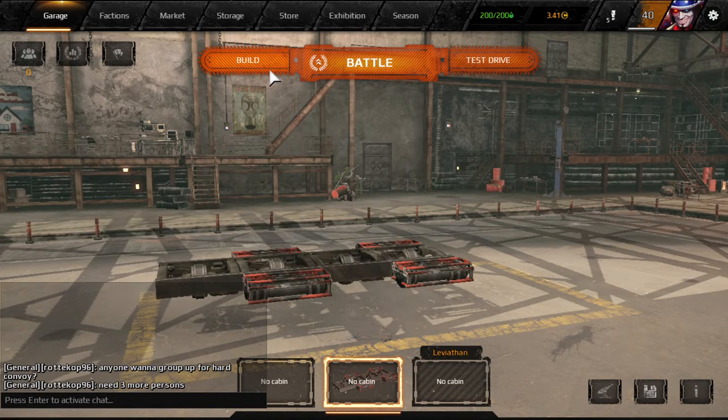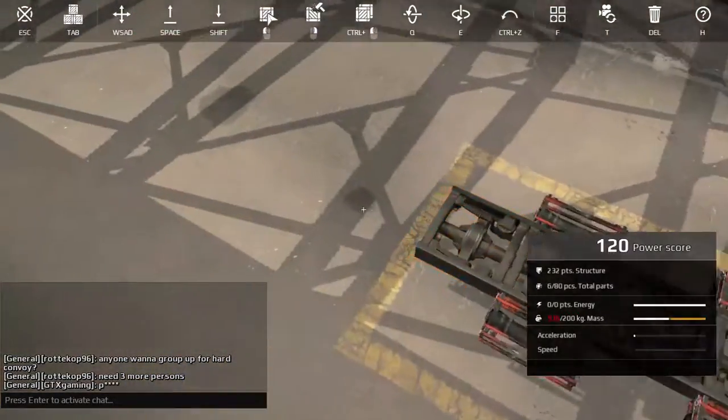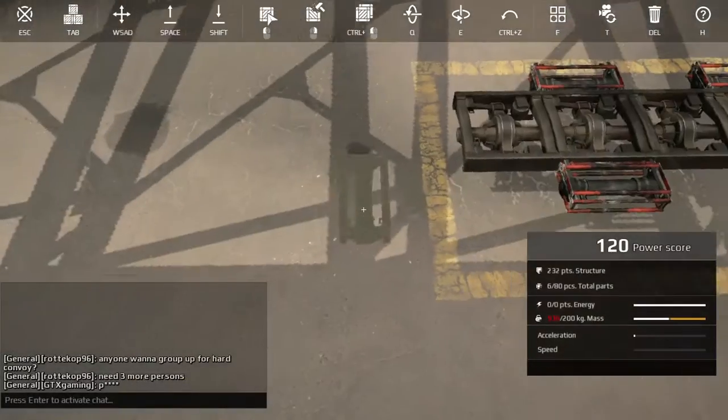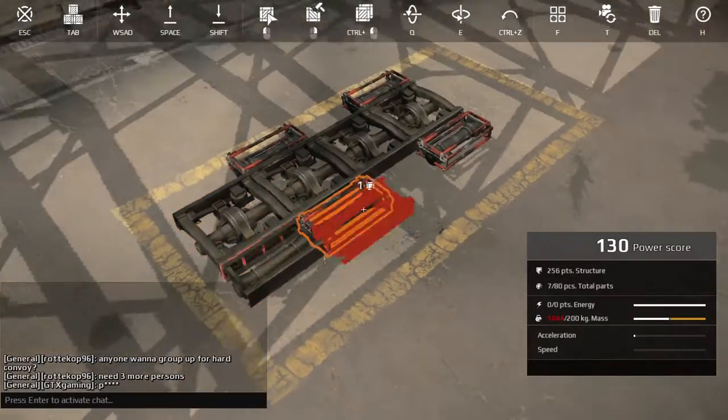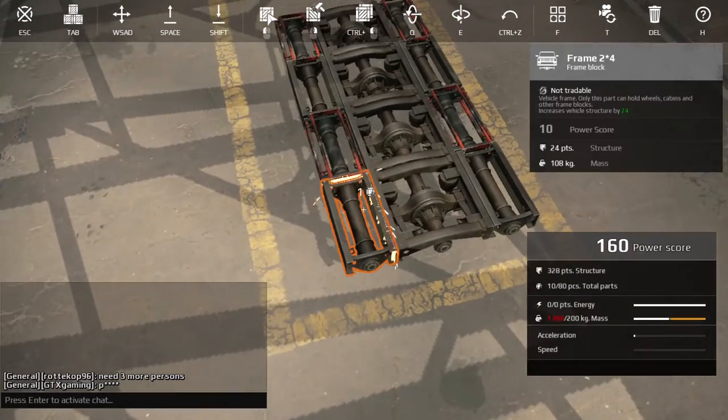Hello guys, welcome to another episode of Crosstown. Today I'm building you a new build which is good in any occasion and includes two deploy drones and two explosive spears.